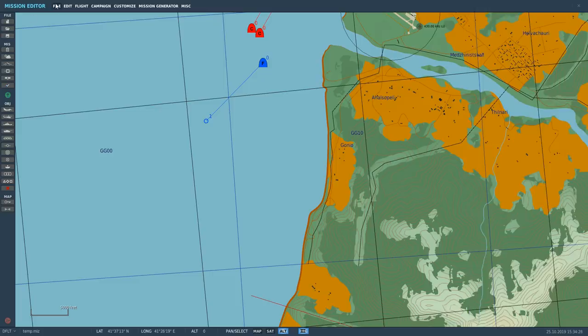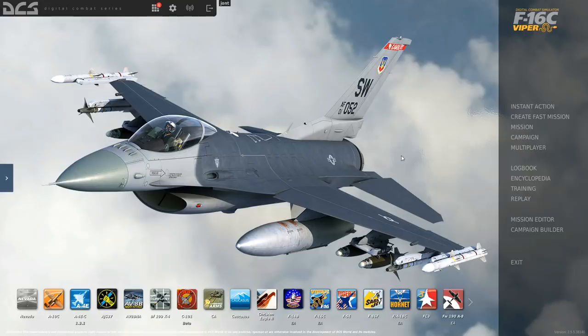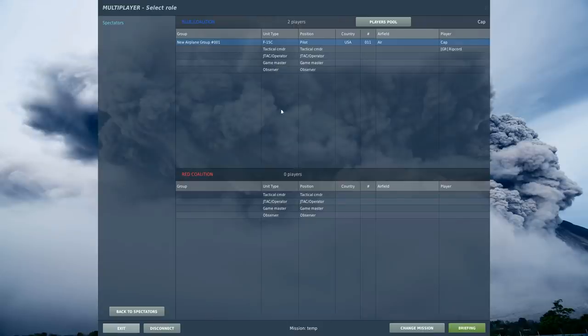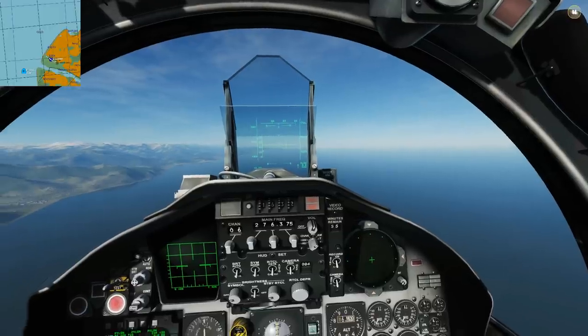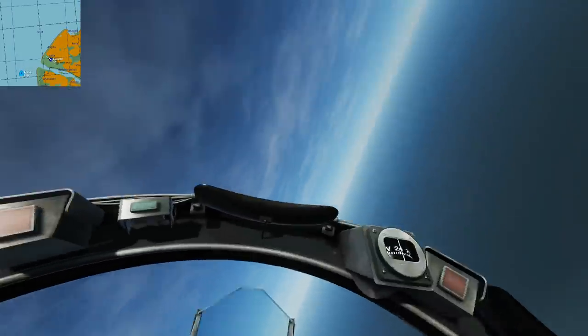We're going to save that up, exit, and open that in a multiplayer server. RC is going to come and experiment with me. We're in the mission now — I'm in an F-15C. RC is a tactical commander on my side and we've got Fog of War selected. Tell me, RC, what exactly you can see on your F-10 as a tactical commander.